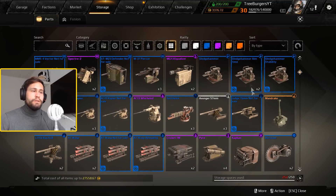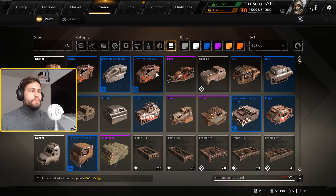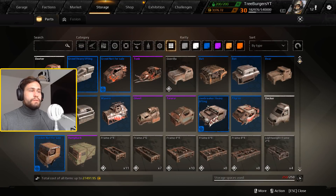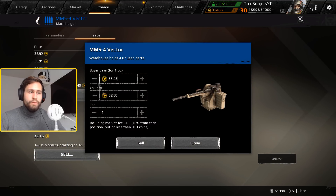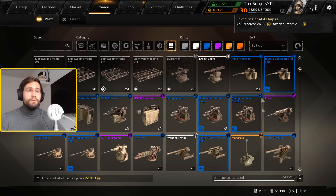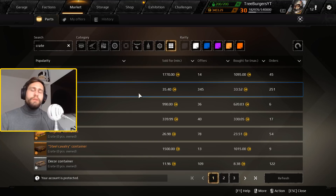We ended up with a surplus of parts, and the not-for-sale items do take up inventory space. We traded a tradeable Growl for an untradeable variant, so we can sell the tradeable one. That frees up some coins from our inventory. But we paid around 34-35 per crate, and after market fees we're probably making zero profit in total when it all comes down to it.